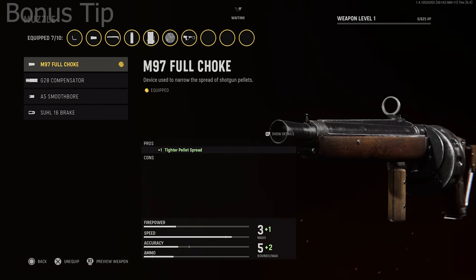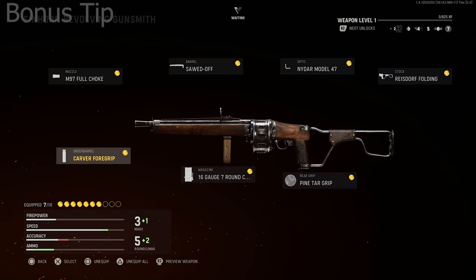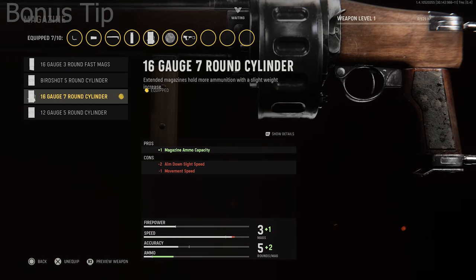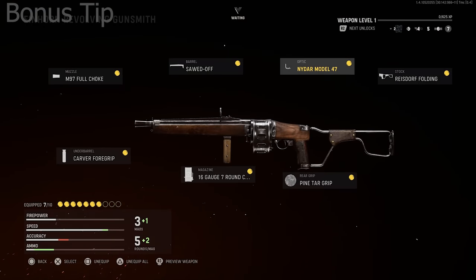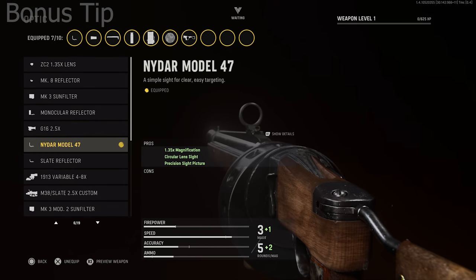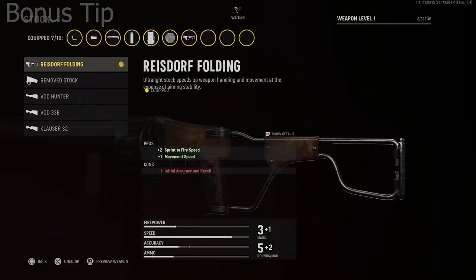Here's the Einhorn Revolving loadout. For the muzzle, you want the M97 Full Choke, which you'll get pretty early on. Use the Carver Foregrip as your underbarrel. What really transforms this weapon is the 16 Gauge 7 Round Cylinder — you do need to level the weapon quite high to unlock it, but it gives you 18 bullets and is absolutely incredible. Top it off with the Sawed-Off Barrel, the NIDAR Model 47 optic for accuracy on headshots, the Pine Tar Grip for the rear grip, and the Reisdorf Folding for the stock.